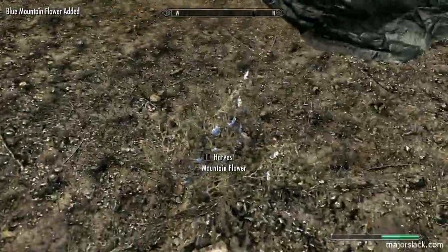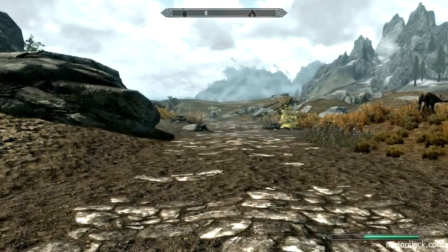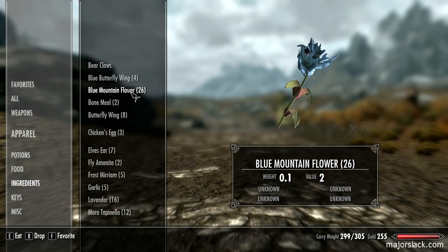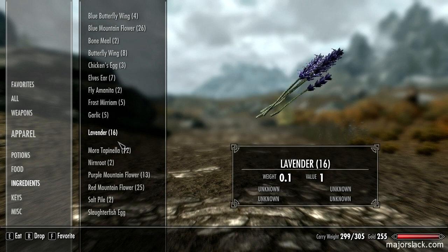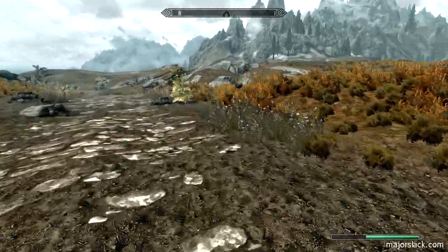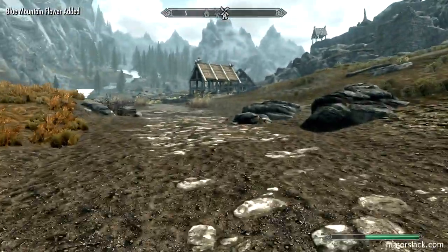Already we have the makings for our first batch of power potions right now. Let's take a look at ingredients: 26 blue mountain flower, 16 lavender, and 13 wheat. So we can make 13 power potions right there. That's going to make us a lot of money.